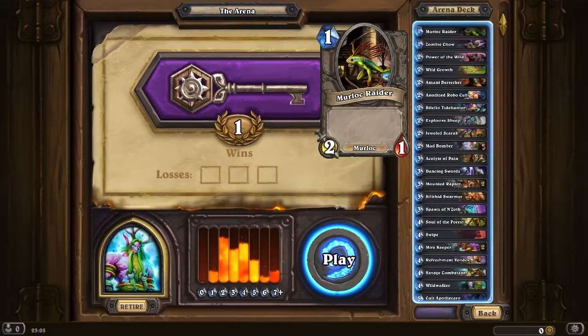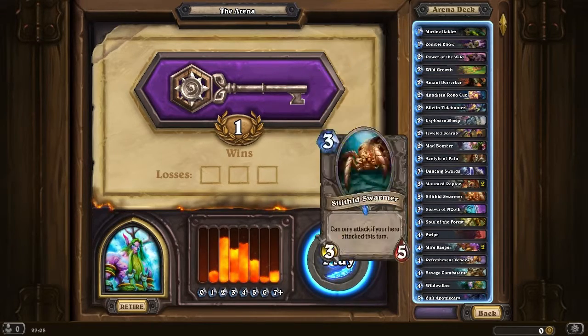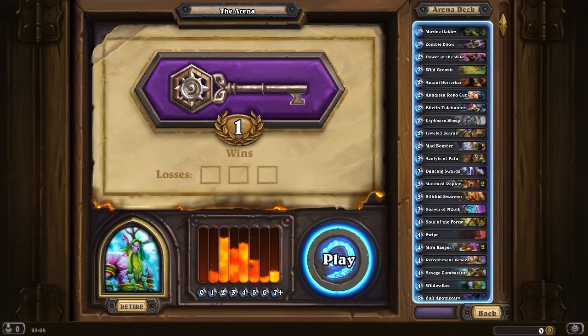Even the Merlot Raider — I'd use the Merlot Raider as a 5-drop. Just add a few minions up there, synergize it with Sol of the Forest. Nice combo. Instantly that's like getting a 4/3 out.